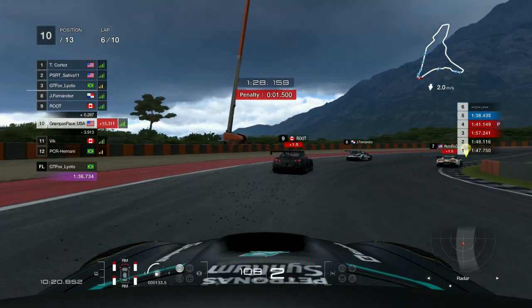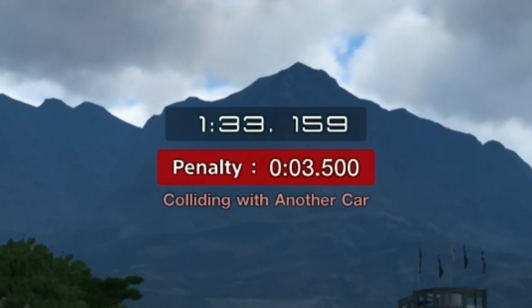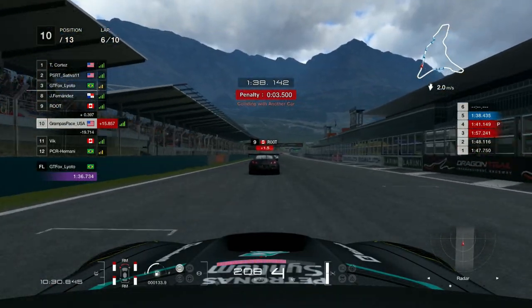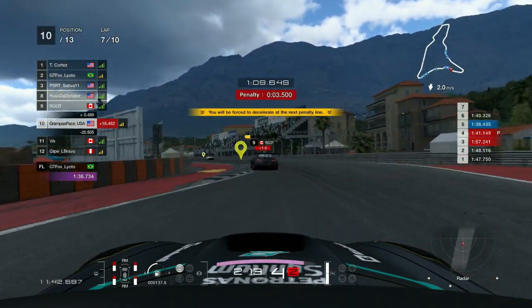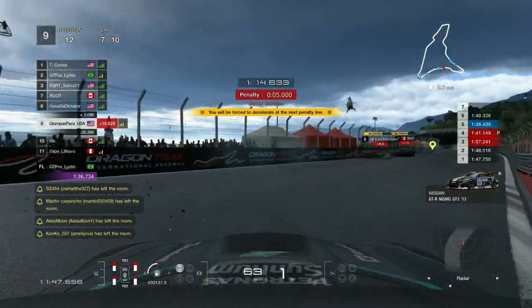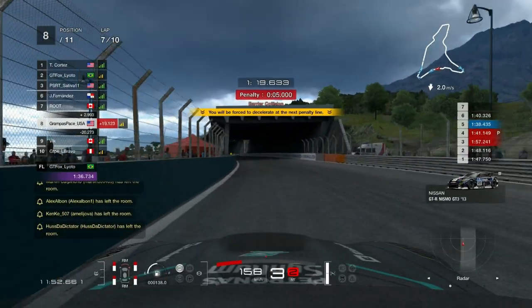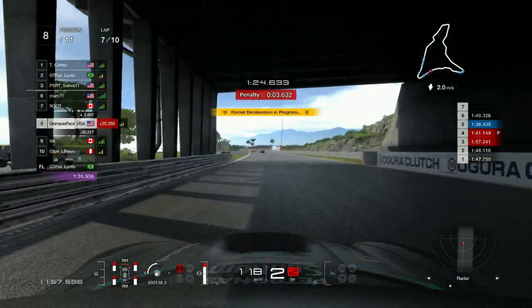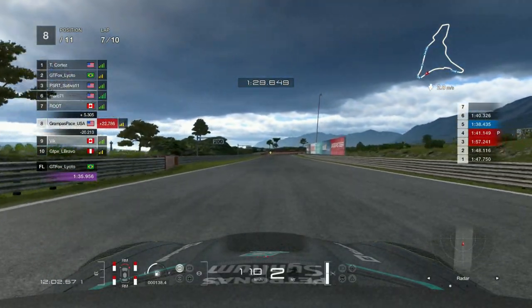I hit Root behind me — I didn't mean to do that, but the game decided to give me another two-second penalty on top of the one and a half, bringing it to three and a half seconds total. Going into the death chicane before serving the penalty, I get it all sorts of wrong mainly because of dirty air. The Dictator then completely vanishes — that's a rage quit right there. So I'm serving a five-second penalty, which is like years in racing time.